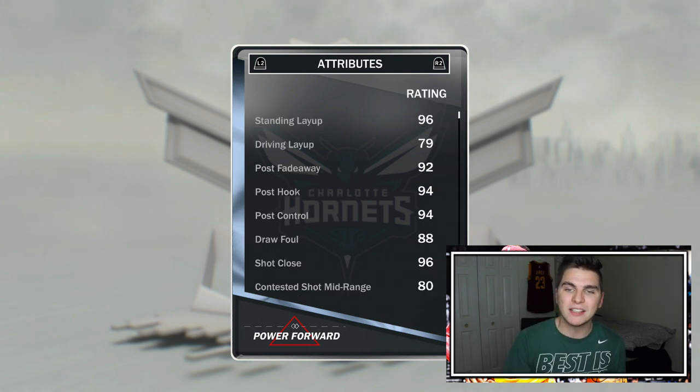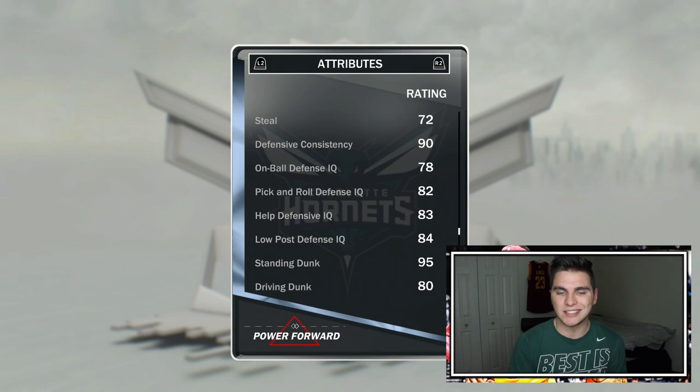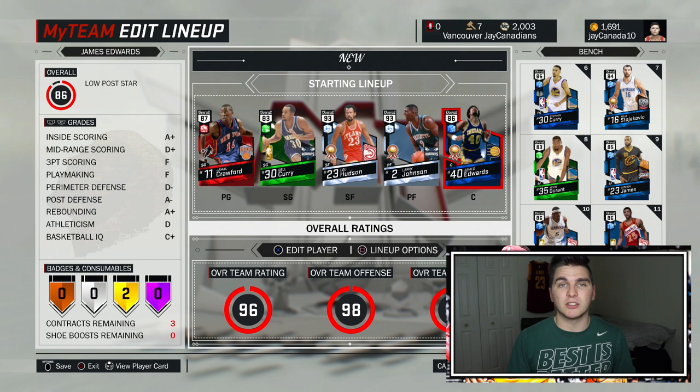Undersized as he may be, his stats are amazing. Inside he can make layups, post shots, he's got an outside jump shot that is wet, his quickness is steel — all of that is really good. His defensive attributes and dunking, it's all there. This card is statistically better than Bosch — he's just a little bit shorter. We did have to sacrifice Shaq to get Larry. Moment of silence.